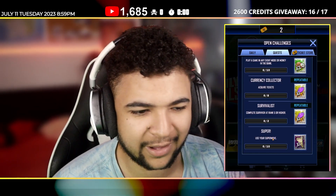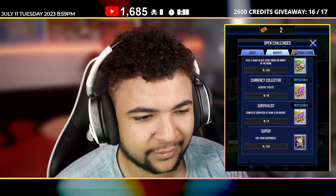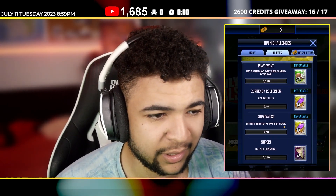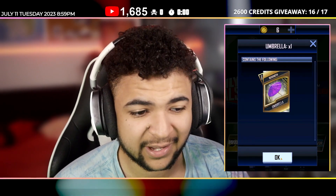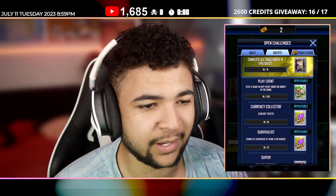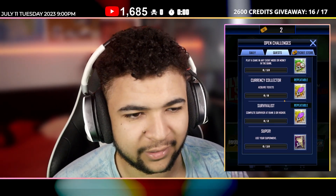10 super moves for one reward — I think that should have been at least two or three, because that's quite a lot. Next: complete a Survivor rank five or higher, and you have to do that twice — that's quite doable, again for one umbrella. Acquire eight tickets, again for one umbrella. And play a game in any event mode or Money in the Bank — that's really easy and gives you three coconuts.